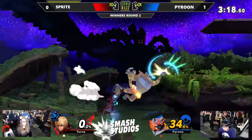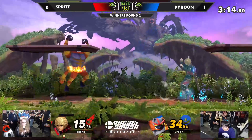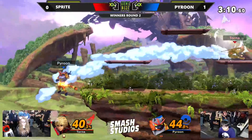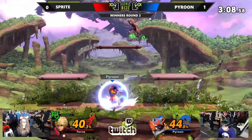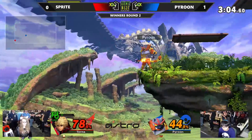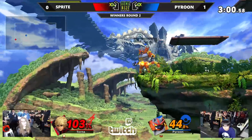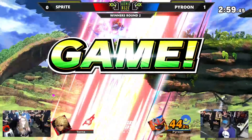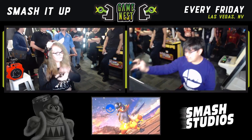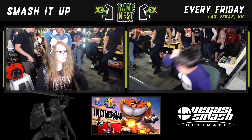Final stock here in game two. The combo coming out — she had to get out of smash there. Pyroon has the edge. Very nice scoop with the down tilt, knowing she had no jump — so that's going to be it. Pyroon will take it — two to zero. Good stuff to Pyroon.